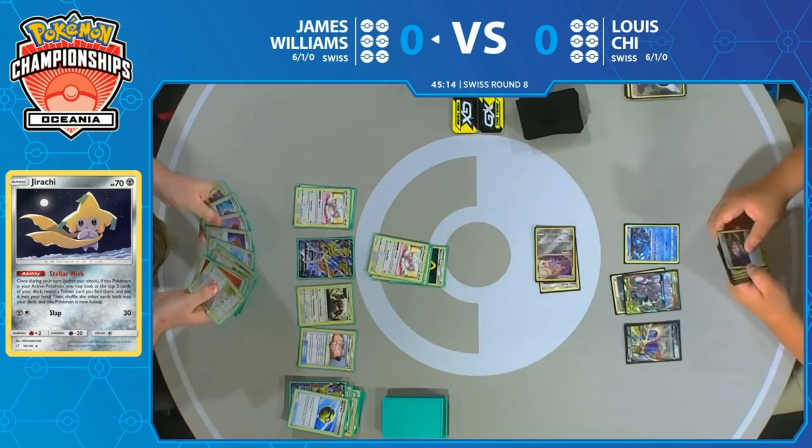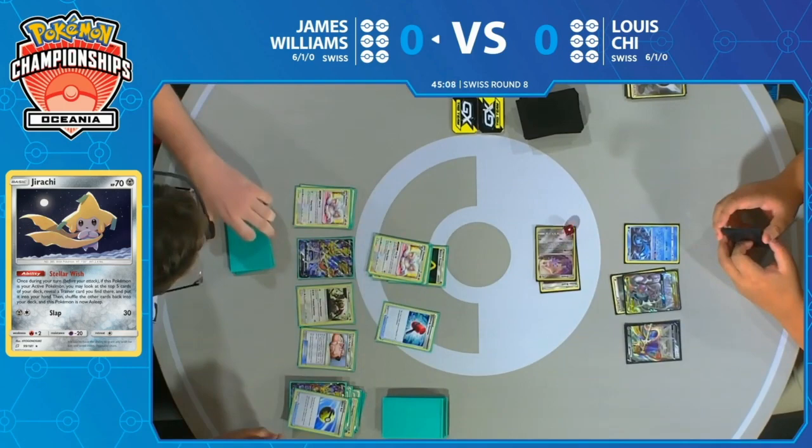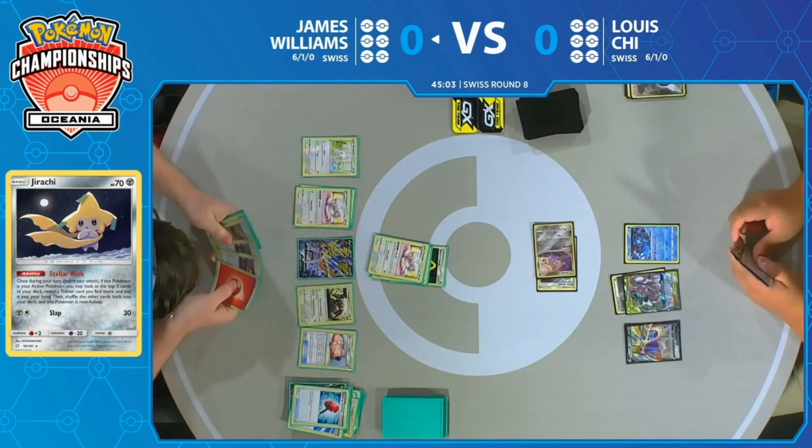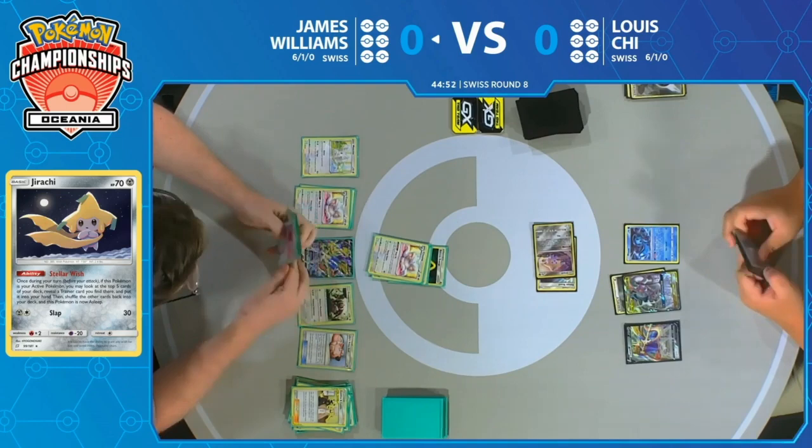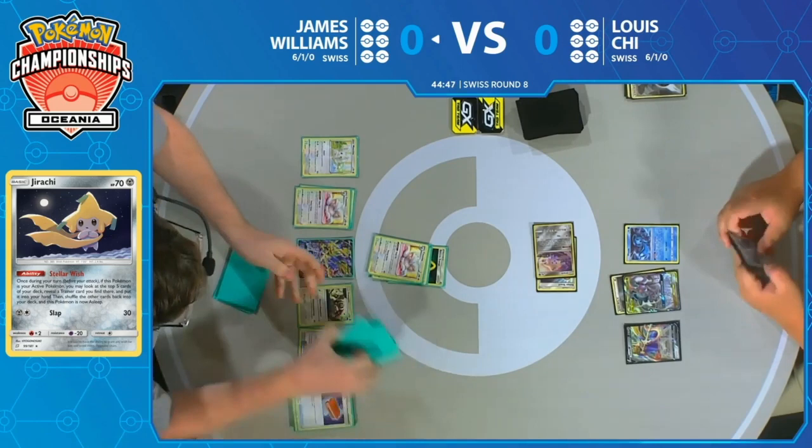James has already gone through essentially half his deck, and it's just so early in the game. Another Crushing Hammer. Unfortunately not able to hit that energy off of the Arceus Dialga & Palkia, meaning most likely we're going to see Altered Creation GX next turn. And once that happens, there's a very big clock on James.